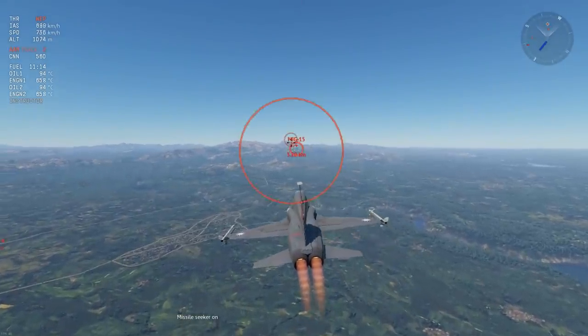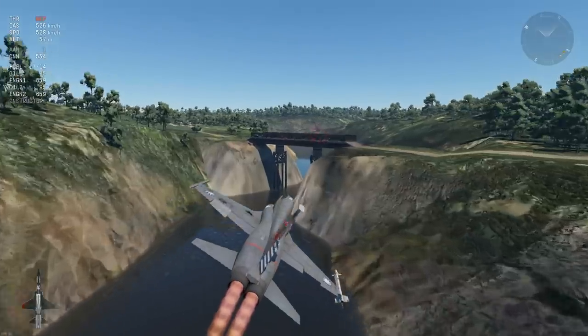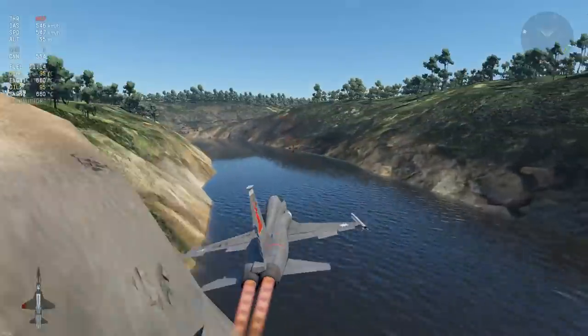Missiles now leave the rail seamlessly instead of magically spawning in front of your aircraft. It's a really nice small detail and honestly one of the highlights of the patch.